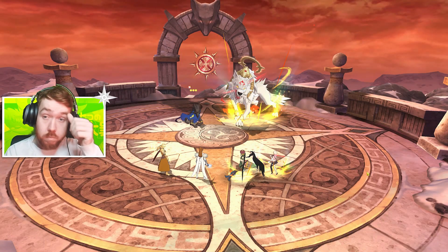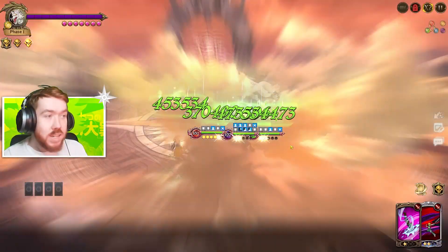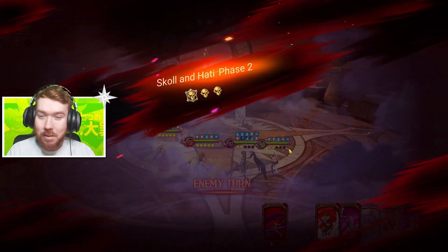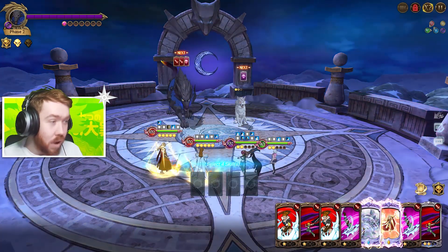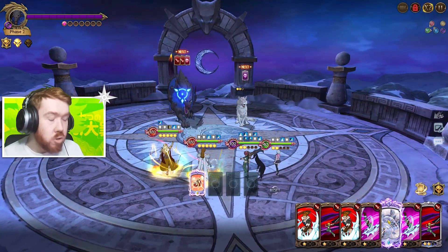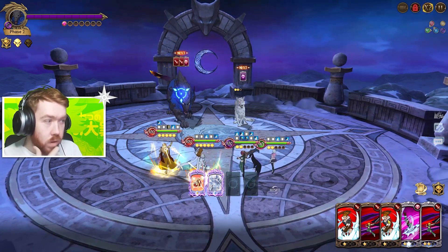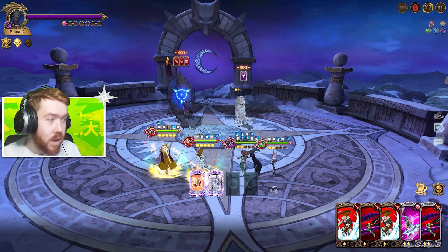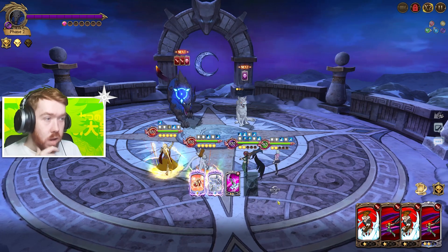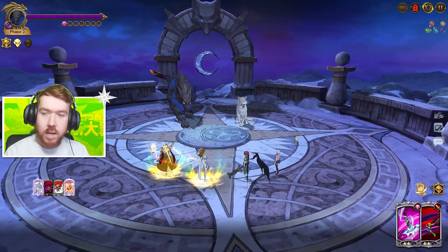That killed it, and we'll heal up again. This isn't too bad — it's actually feeling quite easy, and this is only floor one. Now when we use the ultimate we're going to get another orb. I need to check if it's once per turn — then I can do this again, giving me two orbs. If I use a melee AOE card... actually let me use her first because I think Freya might accidentally kill something.